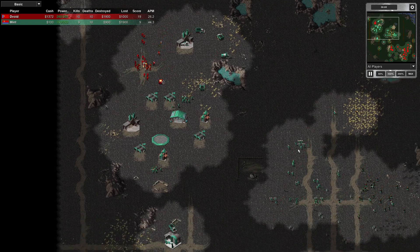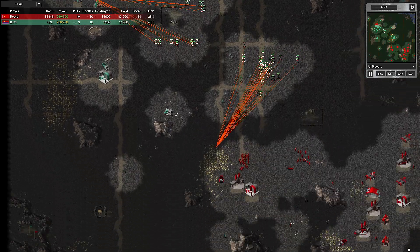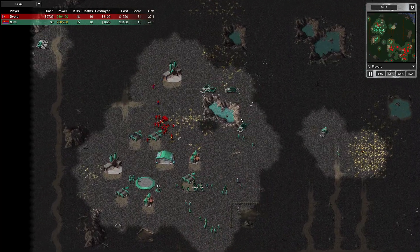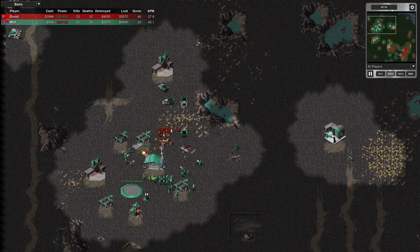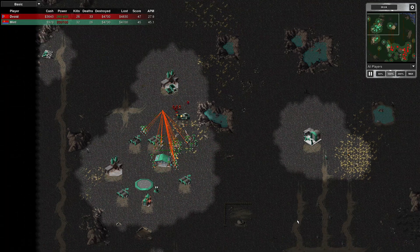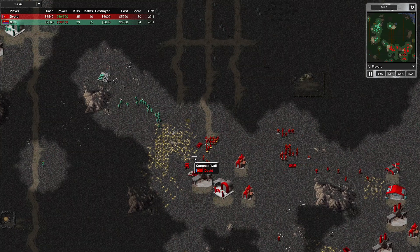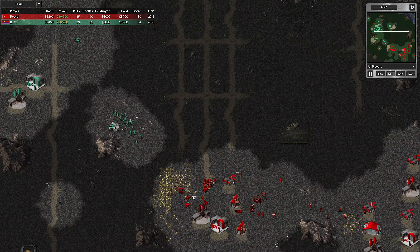I'm hitting the second power plant and destroying the third with this force. The APC is solely to screen the grenadiers. He's bringing everything back — this is a counter attack. A good player will do that, so I need to watch it. He's in low power big time, and I'm hitting another power plant. The screening vehicle's gone, my troops are fleeing, but I've stopped and pressed attack command. He's attacking here, but he's going to be driven off. I've tried to place a base defence again and got a concrete wall — same mistake as last game.